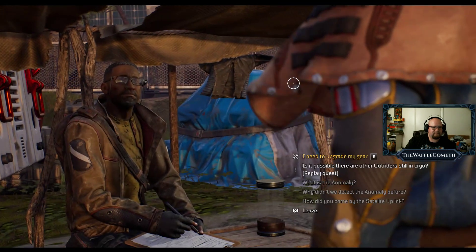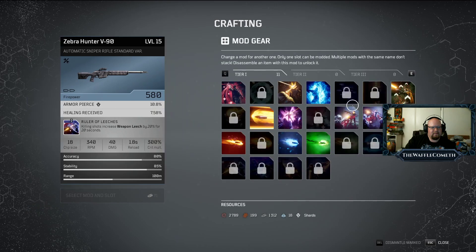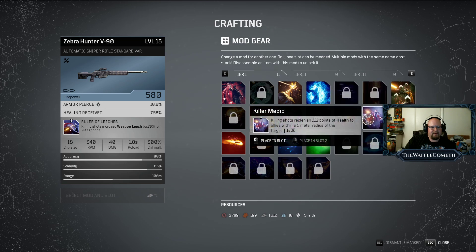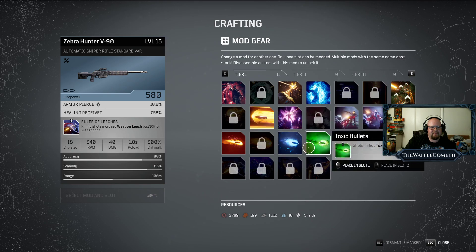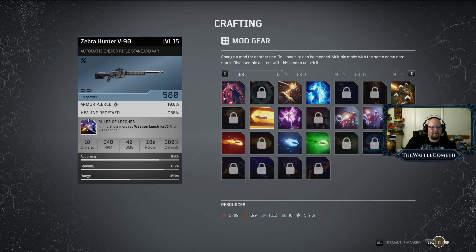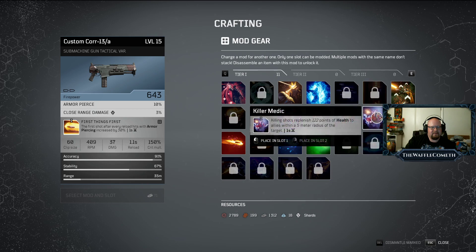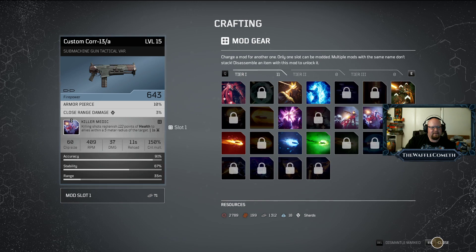It is very tempting to put fusion blast on the sniper rifle, but I'm going to put the freezing bullets on that. Fusion blast is actually good if you snipe something and there's a lot of enemies around it, which happens a lot. I'm going to put Killer Medic on the submachine gun — when they get up close and personal, you might be taking out multiple small fry at one time and that can make a huge difference. Oh, I can add a mod slot! I didn't even realize. I'm doing it, and I'm going to put fusion blast on it.